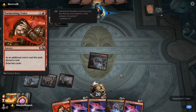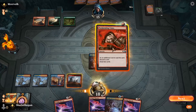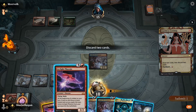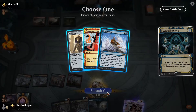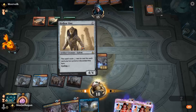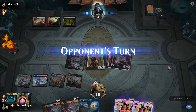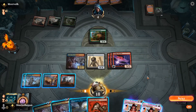Next turn, if nothing else, we can just Tormenting Voice away some Phoenixes and hope to draw the nuts. Shocking the Steam Vents. Then two mana for the Looting — discarding two Phoenixes. Third spell: Strategic Planning — we'll put the Hollow One into hand and play a Hollow One. We kind of showed what the deck can do! Pretty good game one for our showcase game.